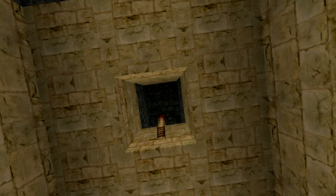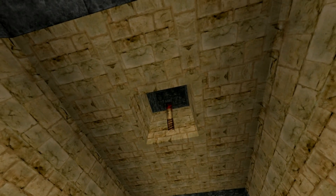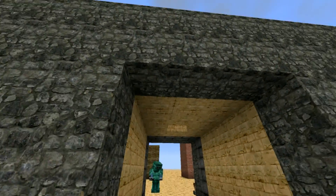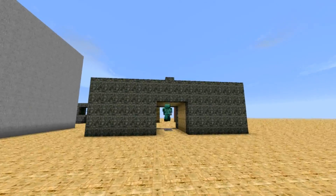The only downfall is there's that hole in the roof where the redstone is, but that has to be there — for the time being. I will figure that out. Let's put a block up top there to kind of keep it dark.